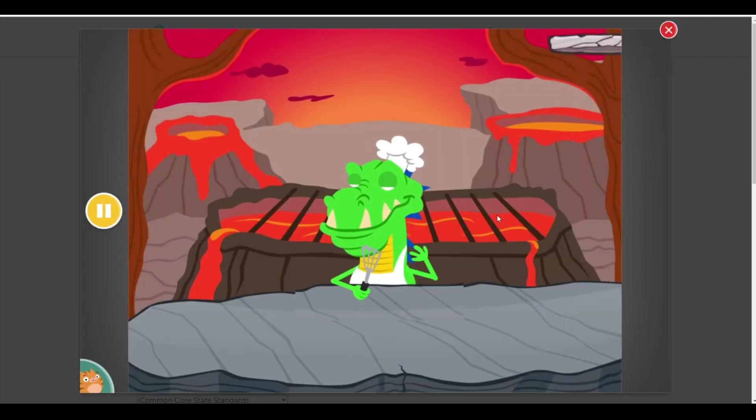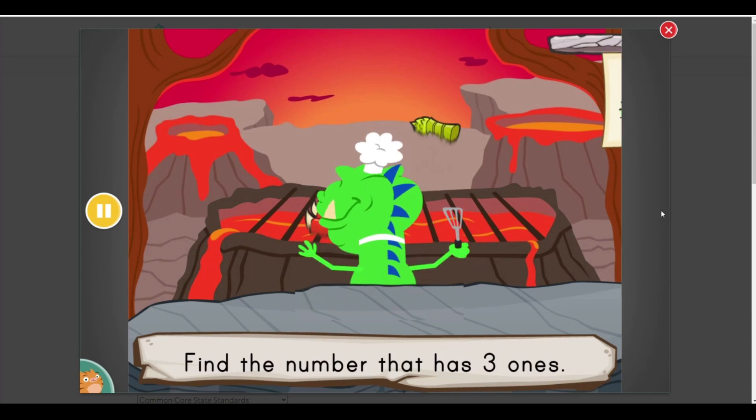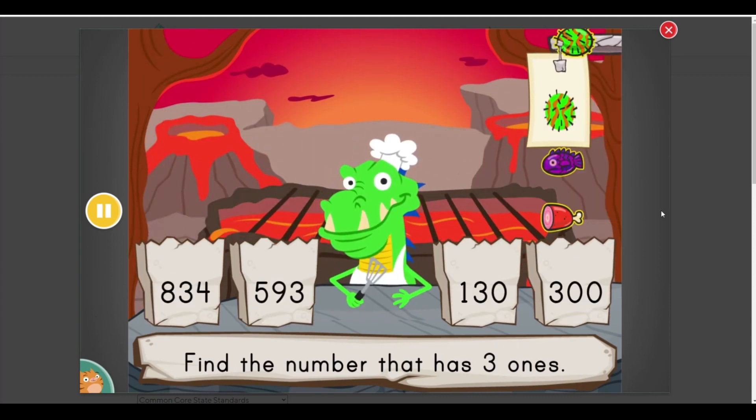Let's cook together. Help DinoChef count as many orders as you can. How many can you get before time runs out? Find a number that has... three ones.